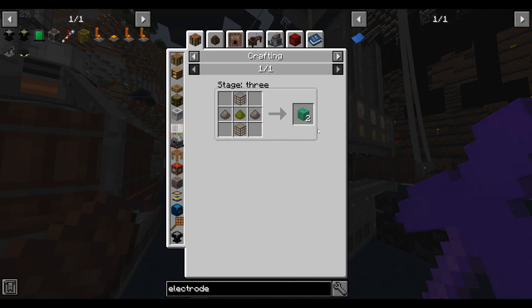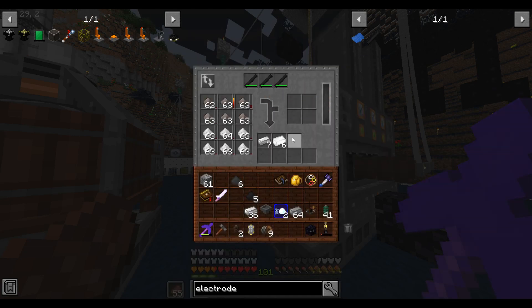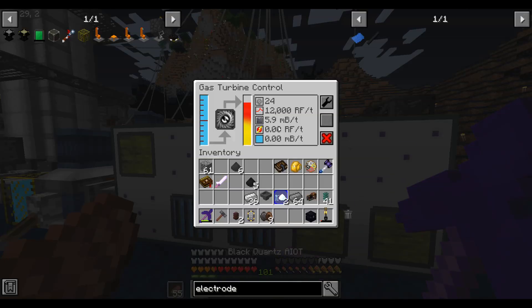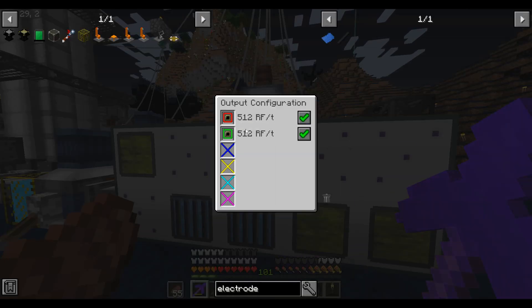The total power draw is because it's attempting to do every stack at once — there are 512 RF a tick per stack times 12, so it's trying to use about 6k RF a tick. I wonder why it can't be supplied with 6k RF a tick though. Our network should be more than capable of supplying 6k a tick. How do I make these output more than 512 a tick?